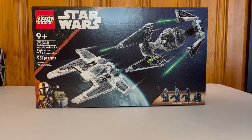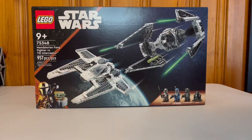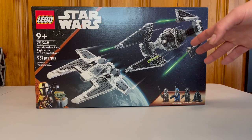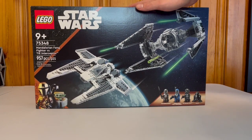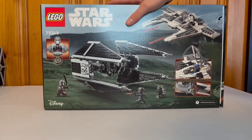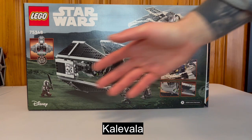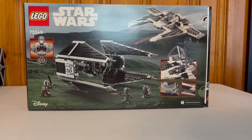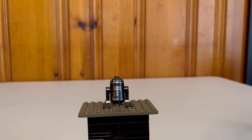As you can see, we've got the Interceptor, a Fang Fighter, and four minifigures down at the bottom. This is a Mandalorian Season 3 set featuring the Mandalorian and Grogu. The TIE Interceptor hasn't been done in a while, and it's also been a while since they've done two ships in one set. We've got 957 pieces for a hundred dollars. On the back we get a scene from the planet where the Mandalorian talks to Bo-Katan and they bomb her castle.